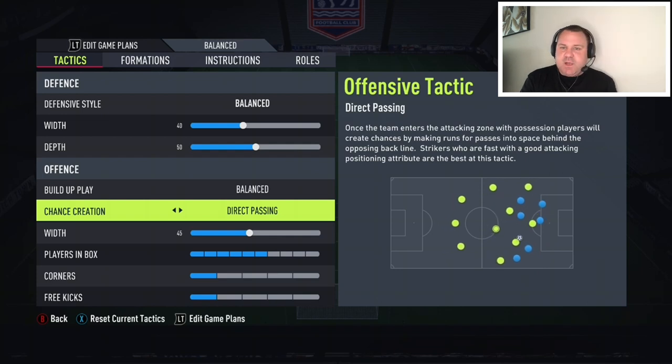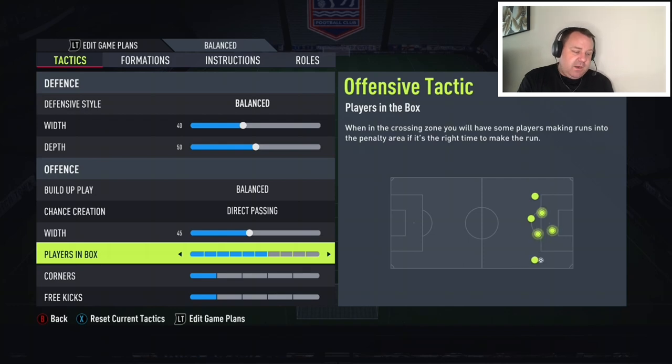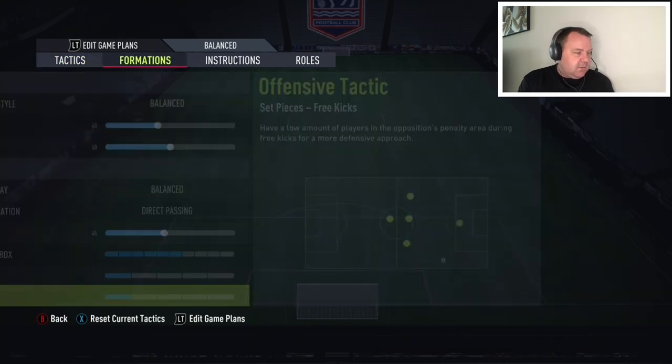Chance creation is direct passing as always, because when we win the ball we want those midfield players — the CAMs and wide players — making forward runs, giving us options and pinning the opponent back. Offensive width is at 45; you could probably go down to about 40. The wide players are very wide which is obviously good, but bring them in just a tad. Players in the box I have on six — you could go seven or five, it won't make too much difference. Corners and free kicks I always have on one.